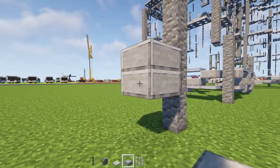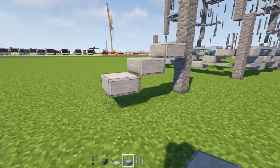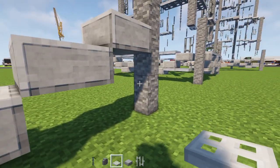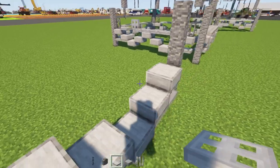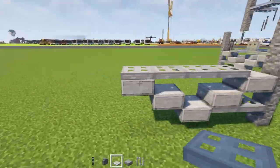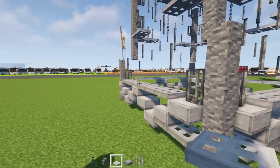One slab goes up here and then we go diagonally down, and then diagonally down again — three total like that — and then diagonally up and then diagonally up again like this. Then add in iron trapdoors, two of them underneath here, and on top of this section make it go all the way across to the midsection like that.